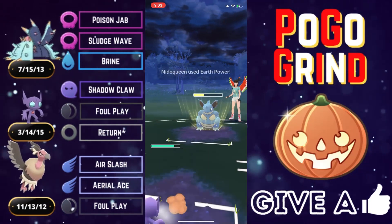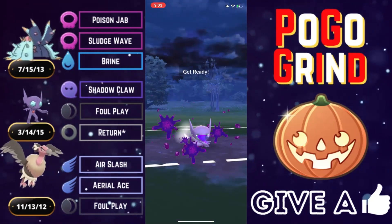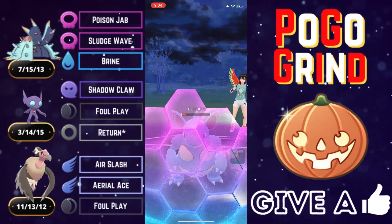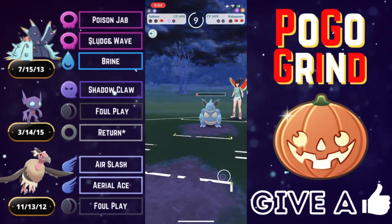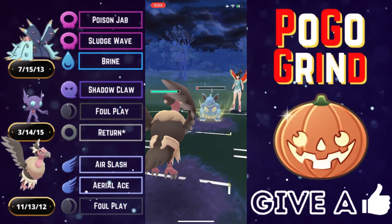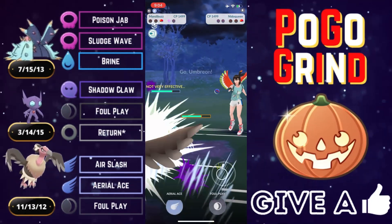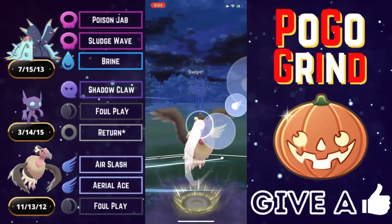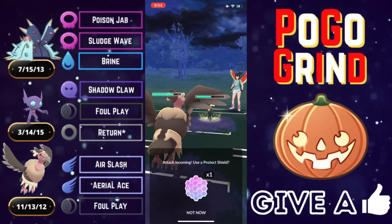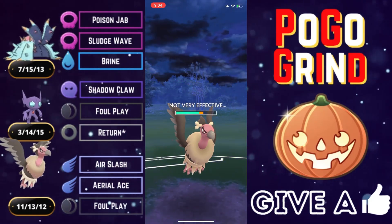They almost always go Earth Power on Sableye, but we tank it — Rank 1 Sableye coming in clutch. We look to get off another Foul Play and put pressure on this Nidoqueen. They shield to debuff our Mandibuzz for the endgame, but we are completely fine taking that shield advantage into the endgame. We farm down with Air Slashes — this is why you want to run Air Slash in this meta. When faced against a bulky Dark type like Umbreon, you do neutral damage, and combined with Aerial Aces, it adds up.